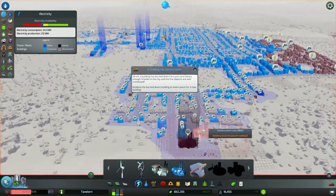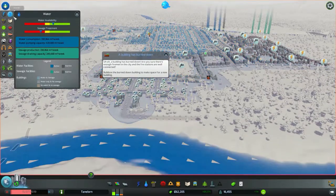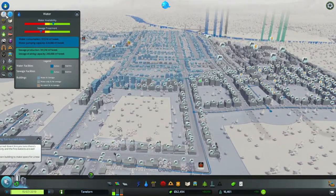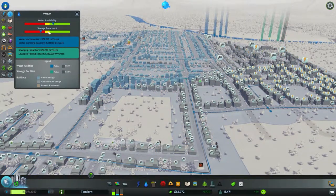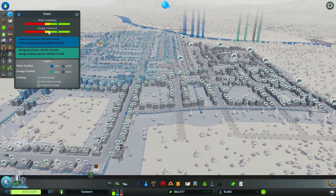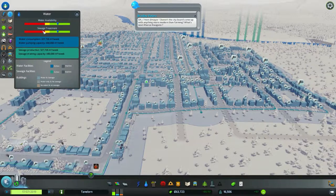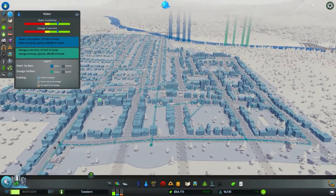Normalement, ça devrait me permettre de pomper tout ce qu'il faut. On remet en route. Au niveau de l'électricité, c'est bon, je suis dans le vert maintenant. C'est repassé dans le vert parce que j'avais de bonnes capacités de traitement. Il ne manque plus que ça disparaisse. Voilà, c'est tout bon. Tout le monde il est content.